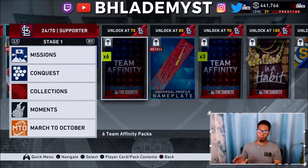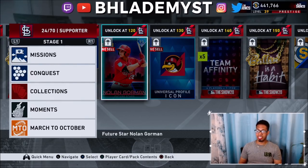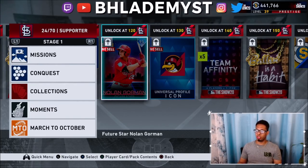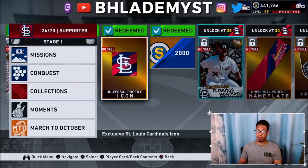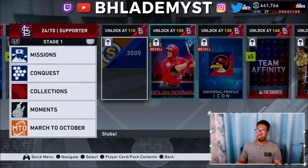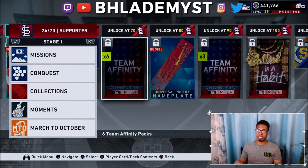You have to complete all the way to 70 or whatever the maximum is at launch, because to get to stage two and earn the next diamond — which was Nolan Gorman — you can't just jump from 70 to 120. You have to grind from zero all the way to 120 if you haven't completed anything previously. So you'll want to max out each and every single team affinity before season two drops, so you don't have to grind from zero to 120 when it arrives.